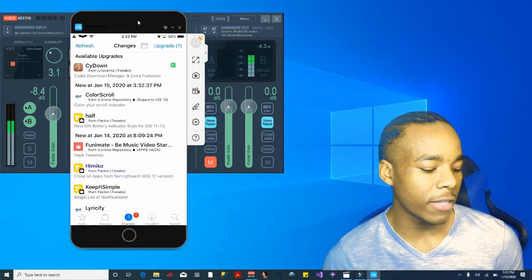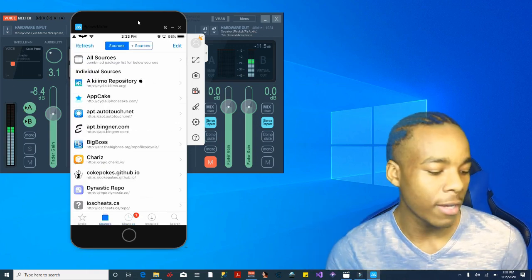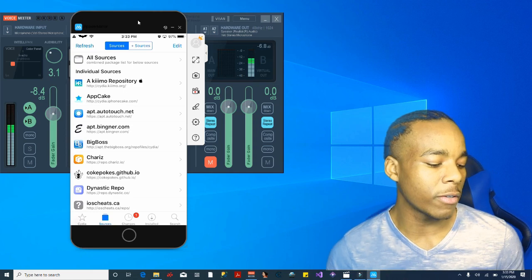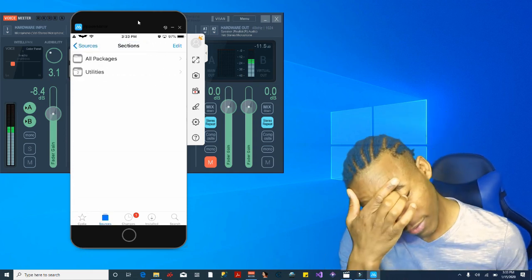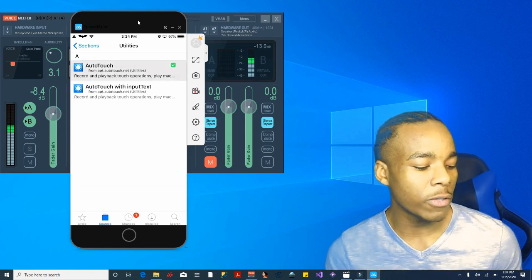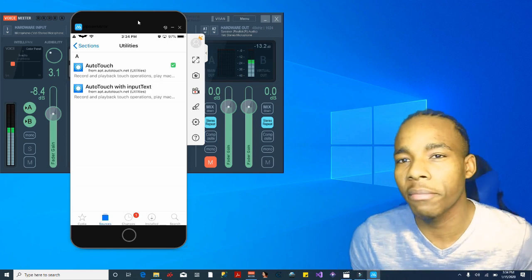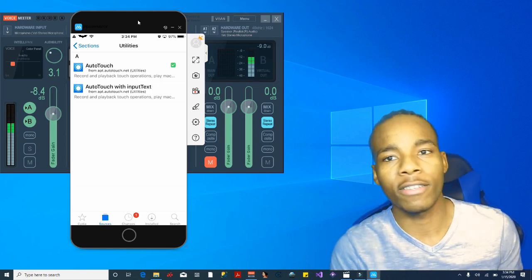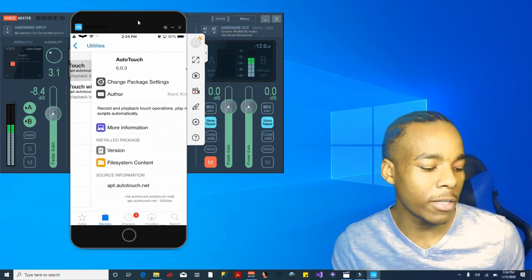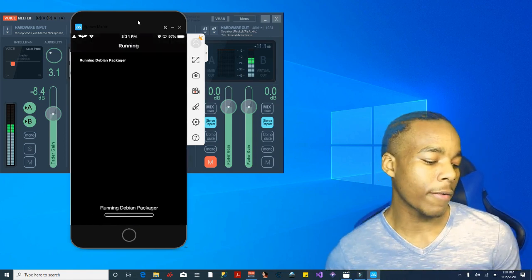Once you've done that, all you need to do now is go on sources — the normal sources. Once you have the normal sources, tap on the Auto Touch source. Then go into utilities and once you're there, what you need to do is install the first one, not the second one. But you can also install the second one — it doesn't really matter. Basically what I installed is the first one, so I'm going to reinstall it. Confirm.